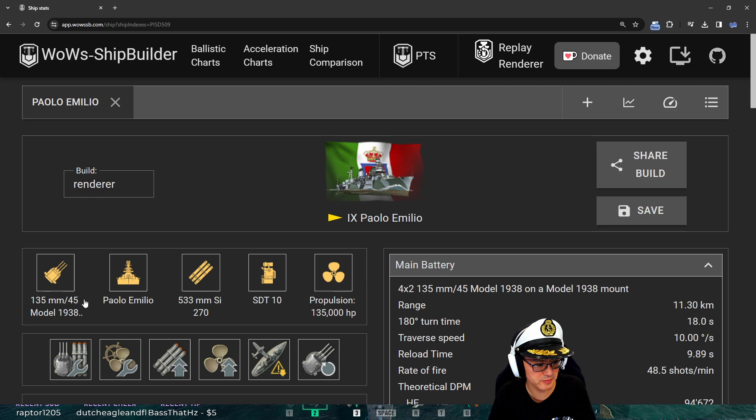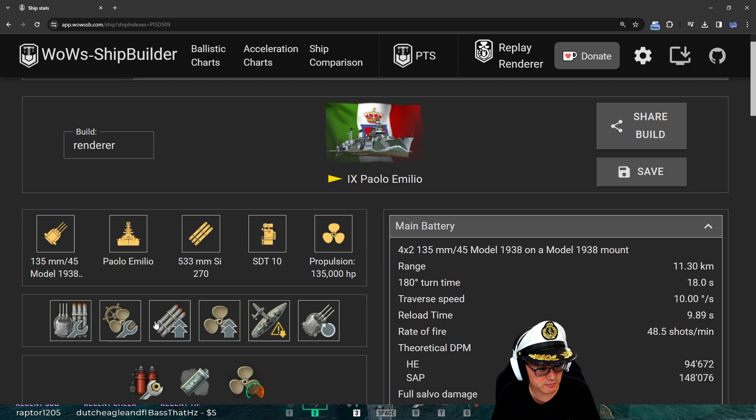Let's take a look at the build for this ship. You've got main armaments mod 1, engine room protection, torpedo tubes modification 1, propulsion, concealment, and main battery. All of that makes sense. If you play the ship a lot I would use the special coal modules like the engine boost mod and the smoke mod, otherwise I would probably run the same.